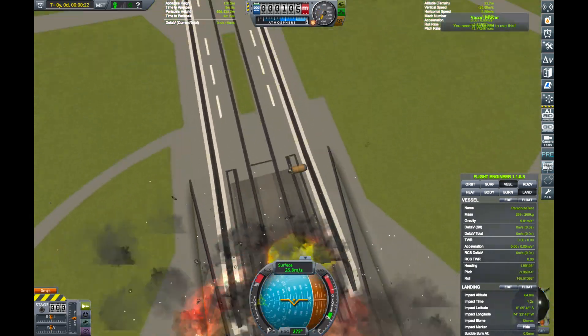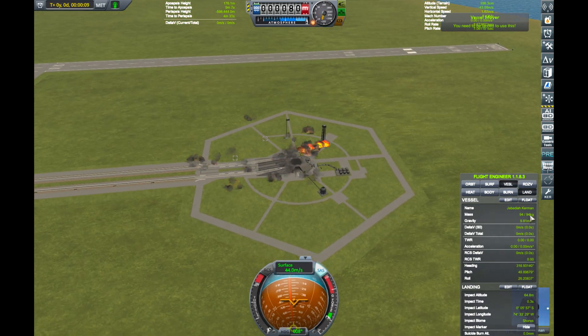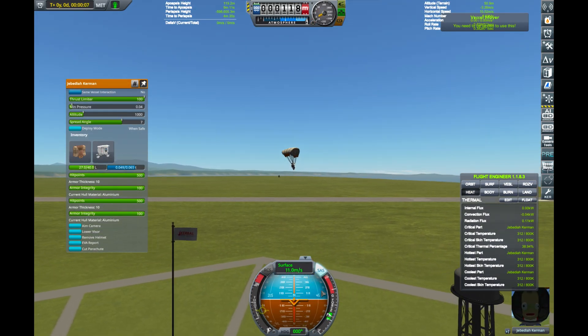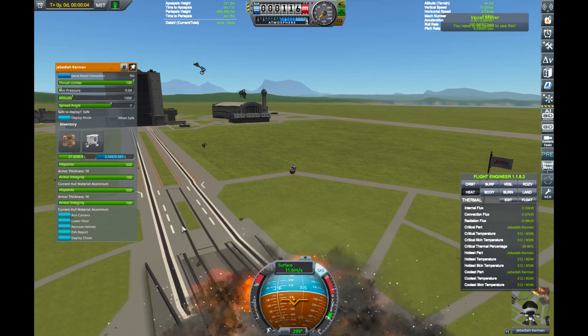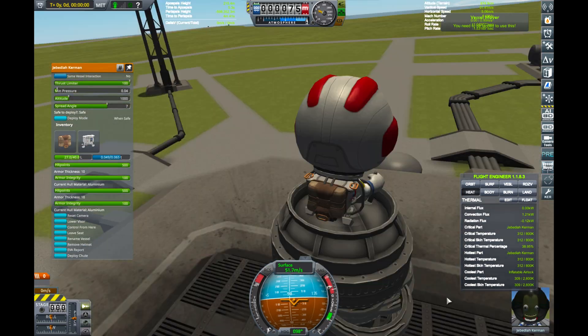Well, I tried 512, and most of the decouplers seemed to explode instead of decoupling. I had more success with 256 — kinda. I'm not sure you can call any of this successful, given all the explosions. But Jeb kept surviving the tests, so we kept going.